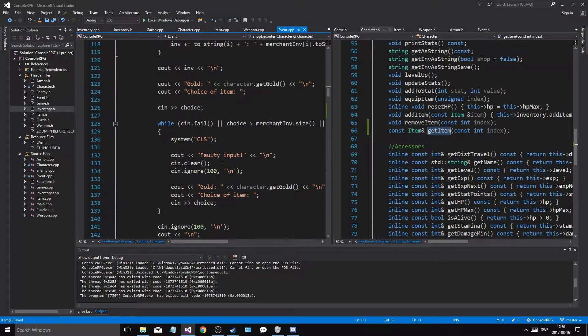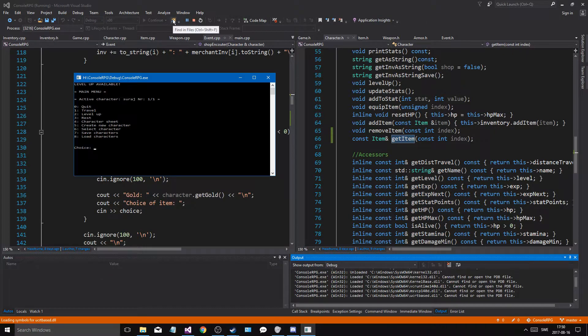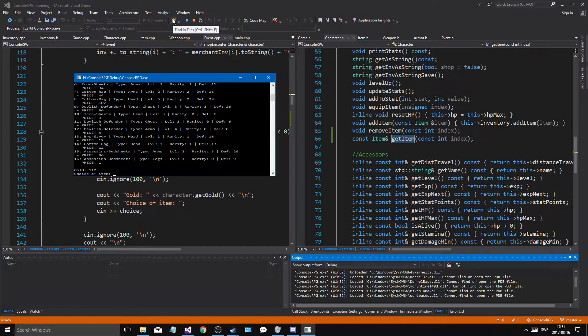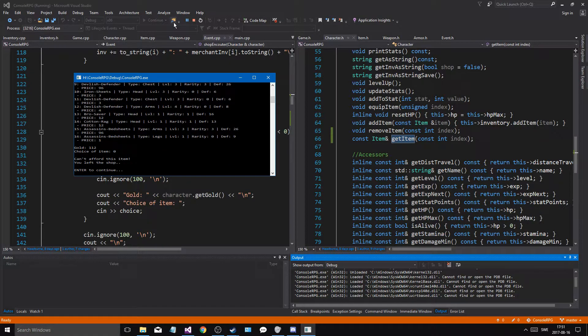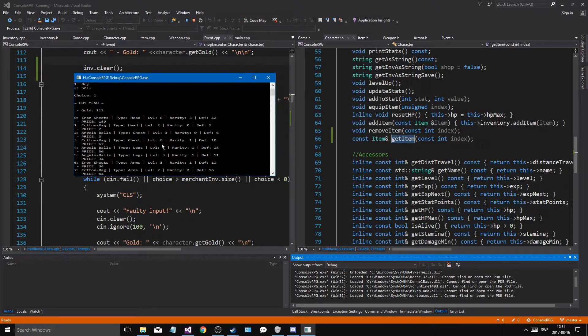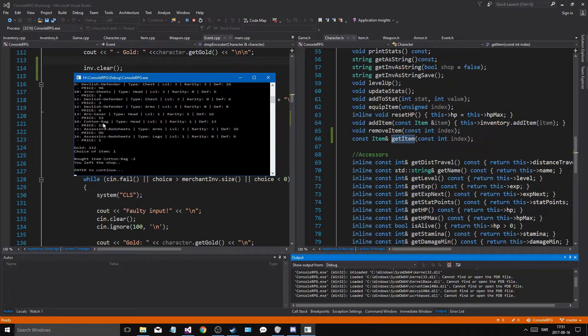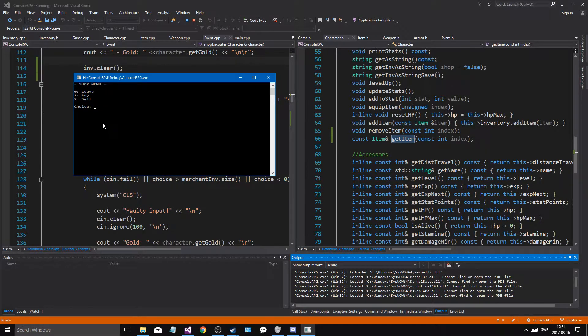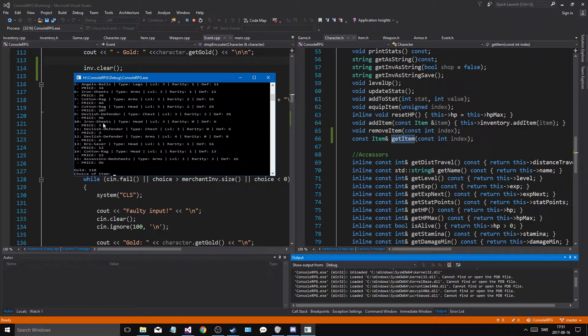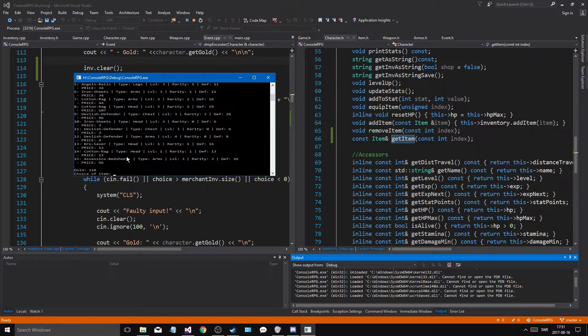I print out inventory and I say choice. Let me try this one more time. I go into buy and I say I want to buy item zero. You can't afford this item. And then buy — it's not going to print it out twice. Good. I can buy cotton rag. Buy. Alright, that's good.